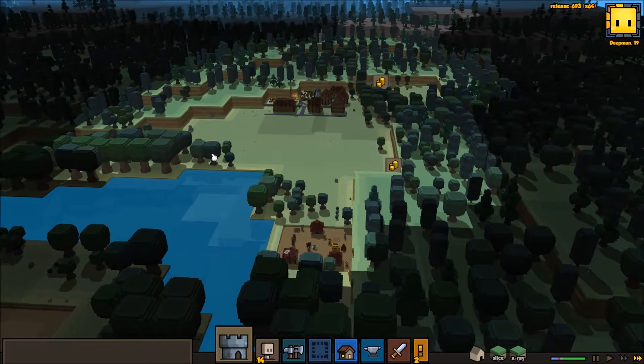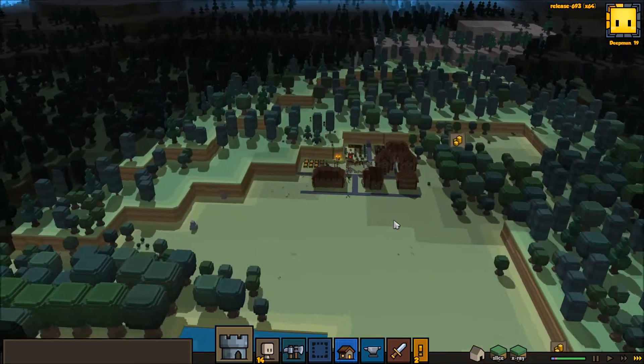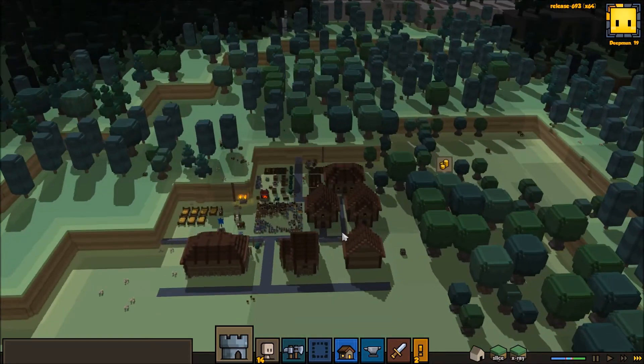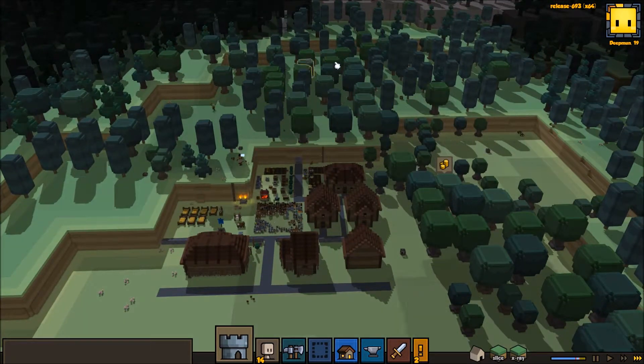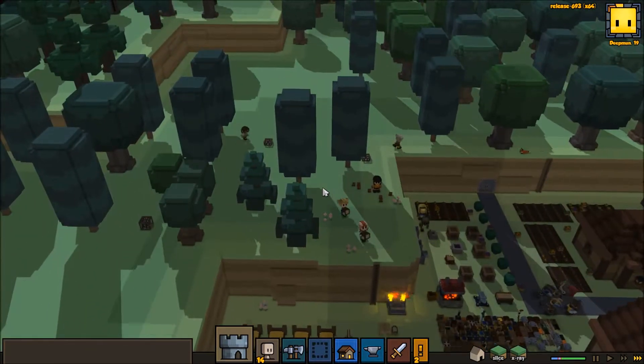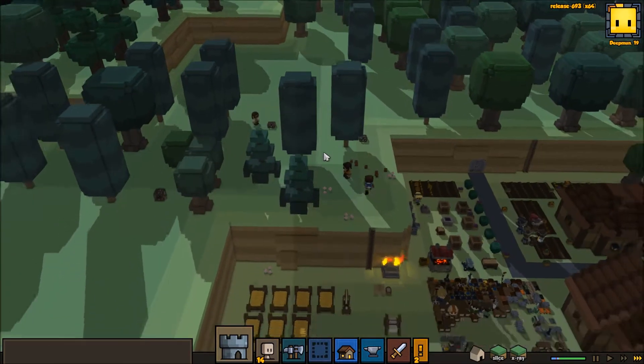I don't know if you need trees necessarily for the trappers to work, or if it just needs to be in a certain zone — or if it needs to be in a specific biome. Like, down here would be rated four critters on the campaign map, where up here would be like one or two. So I don't know if that has to do with the trees or if it's just the area on the map itself. If you know, let me know.